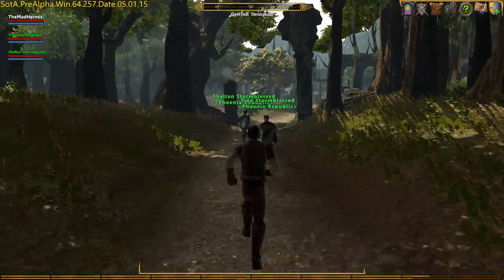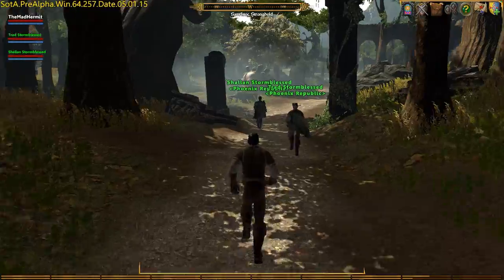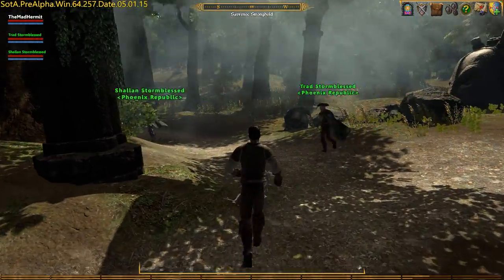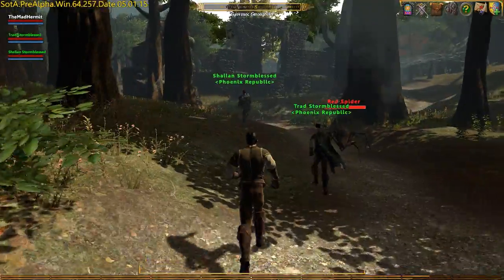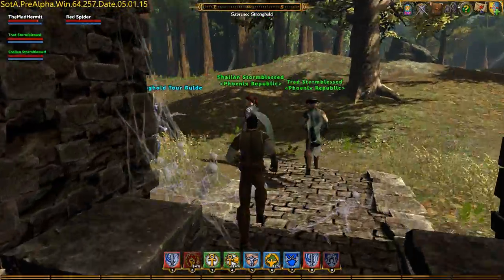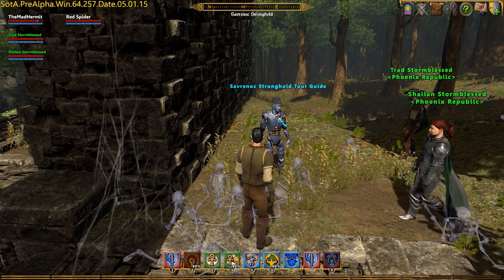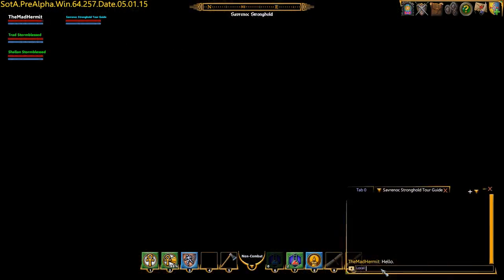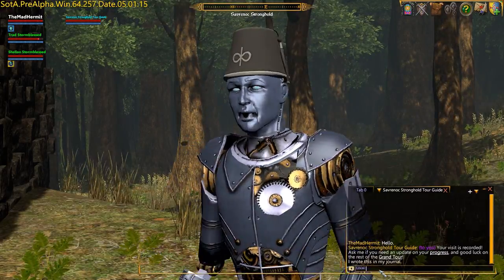The tour guide in this area is not too far from the entrance. You're going to want to make a left just before the Oracle Head and head south on this road through those ruins. Right around the corner you'll find your tour guide surrounded by corpses. Make sure you talk to him, complete the quest, and get out of dodge.